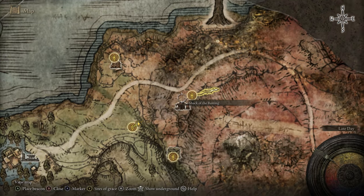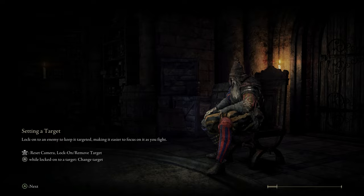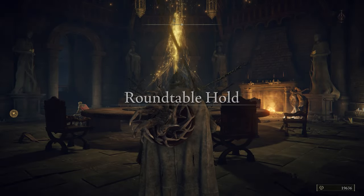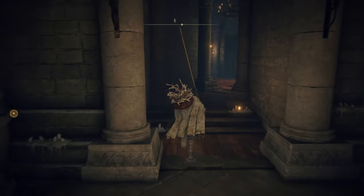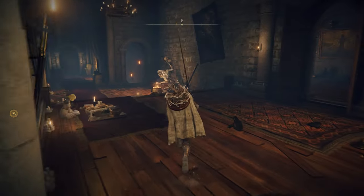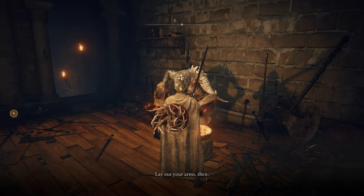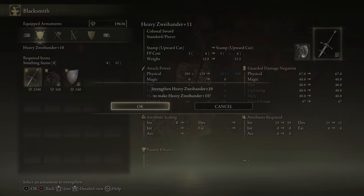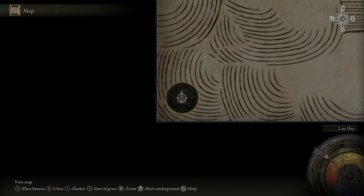From here, let's shoot back to Roundtable Hold. We're going to spend a lot of what we just picked up to snag some upgrades for our primary weapon — in this case the Zweihander. We'll go Strength in. Now we are up into the Smithing Stone 5 category with it.